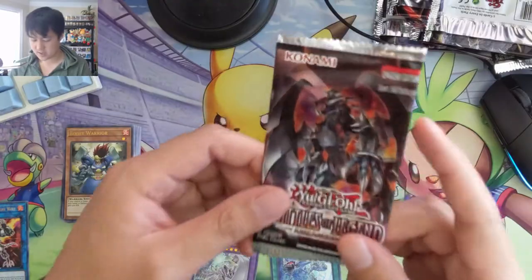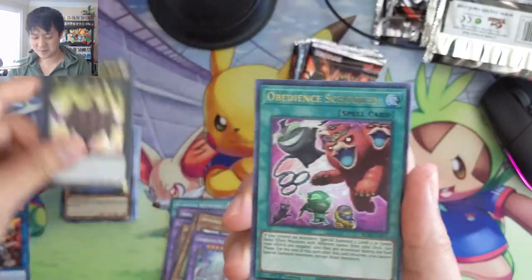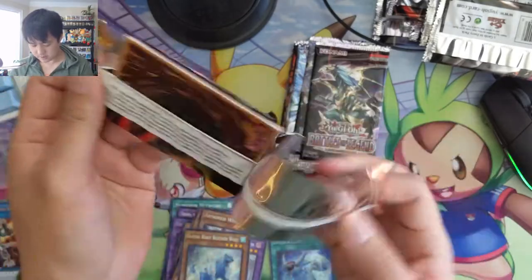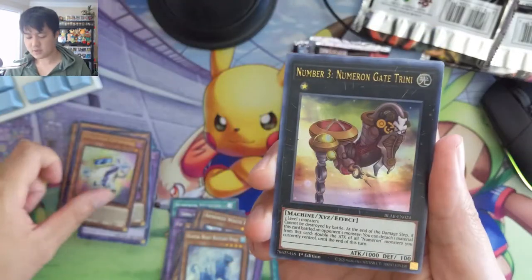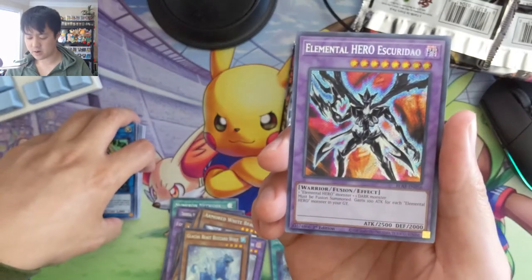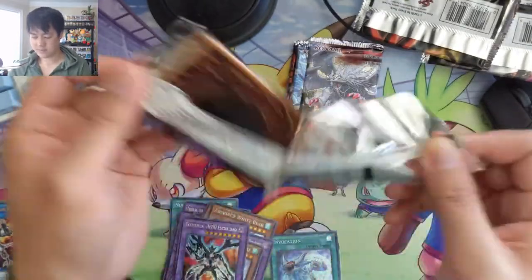I have no idea how many boxes you need to open to pull a 10,000 Dragon but we're just hoping to get really lucky. Obedient Schooled, Invoked, Numeron Wall, and then Beast Blizzard. There's a lot of ice stuff — there was a penguin and a polar bear. Numeron Gate, Trinium — I'm curious about the Numeron archetype. Elemental Hero Escuridão — Elemental Hero plus one Dark monster, you just get more attack for each Elemental Hero. Chaos Emperor Dragon — this guy we definitely want him as well.